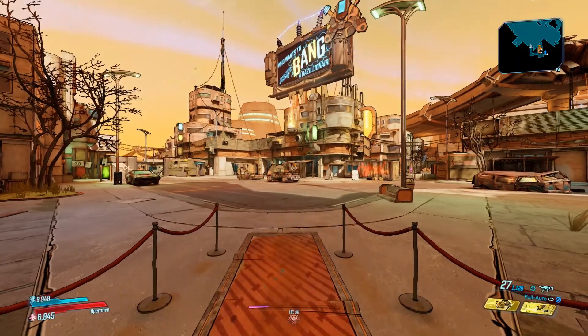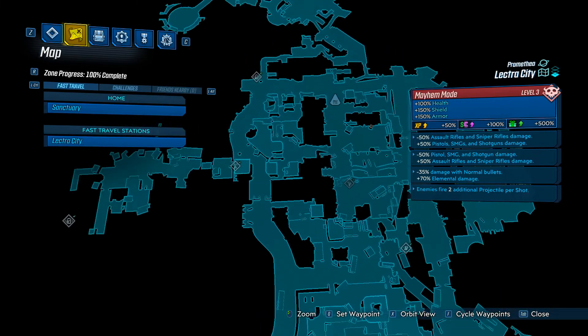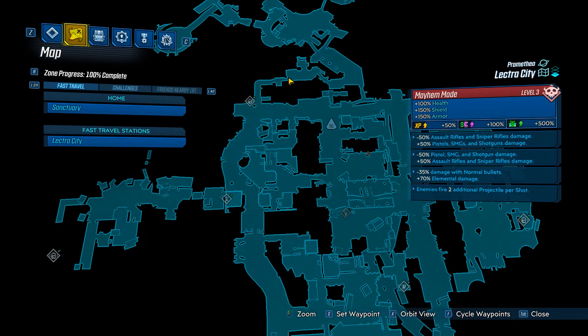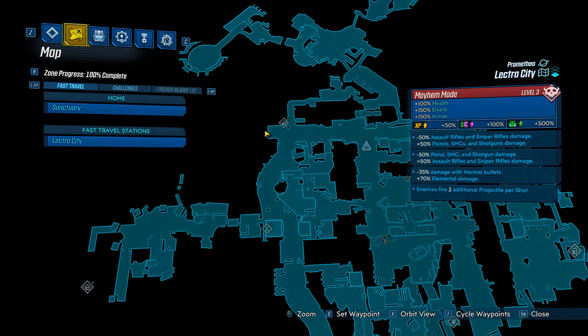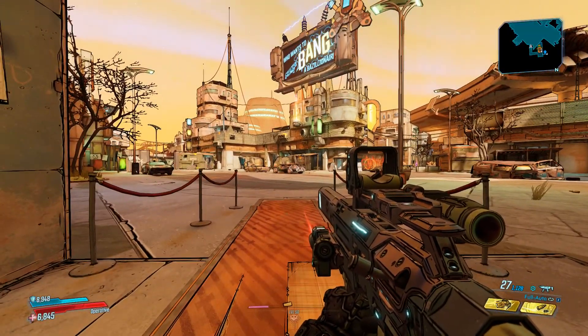For this you have to kill an enemy called One Punch, which I believe is an easter egg to One Punch Man, because if the enemy hits you with its melee it will down you. It's located down here where my mouse is — go down these stairs and I'll show you the location where the enemy is.